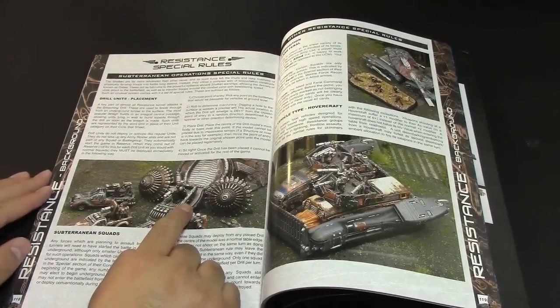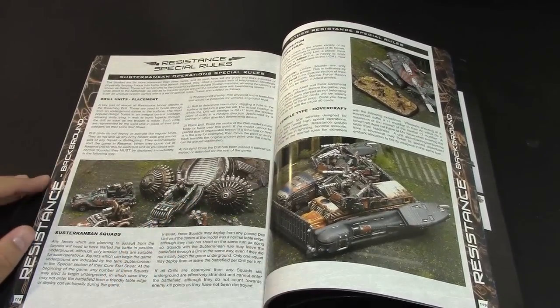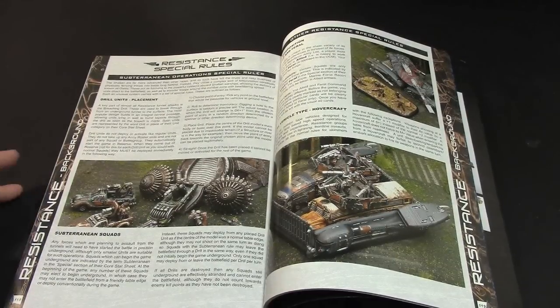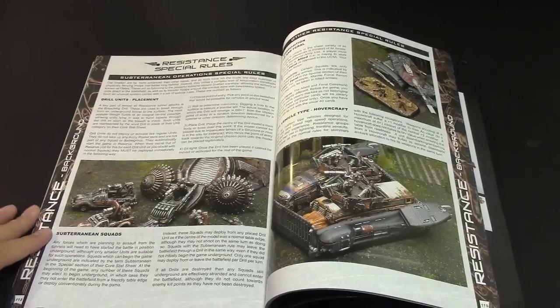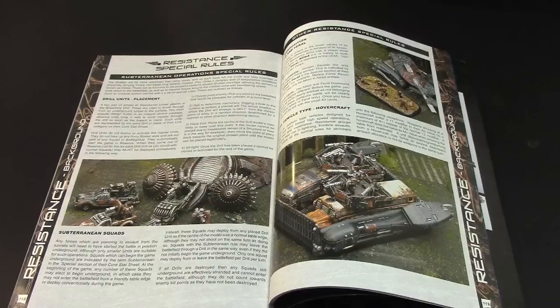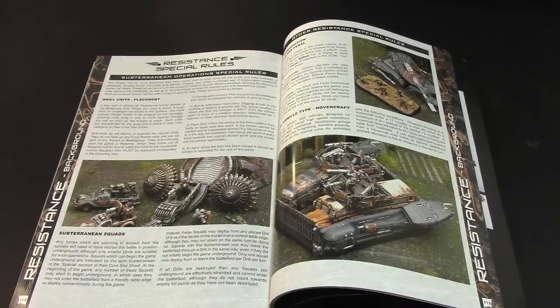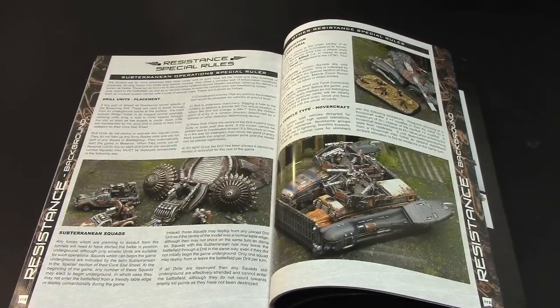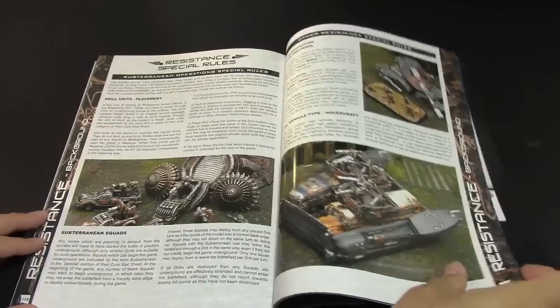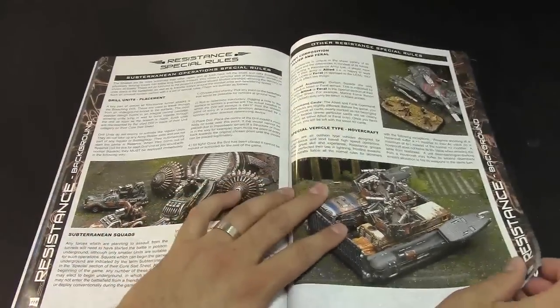The drill is really cool — David the creator was saying it basically pops up in your enemy's deployment zone and can function almost like an additional board edge. If you're not familiar with Dropzone Commander, one of the big themes is that you enter a location, take the objective, and then actually want to extract it rather than just hold it. Having an additional extraction point is huge because you get almost three times the victory points for extracting an objective versus just holding it at the end of the game.